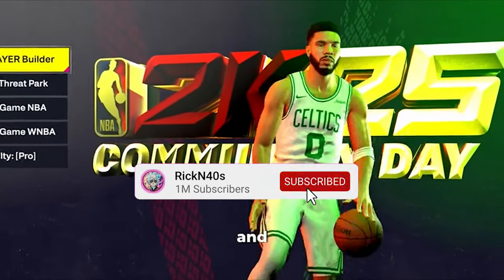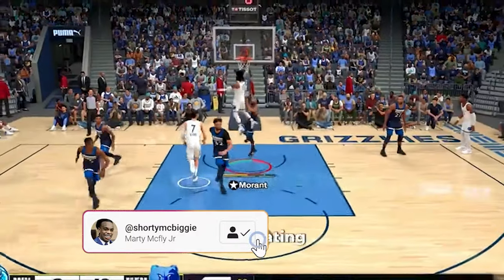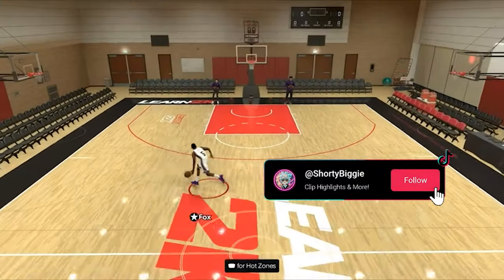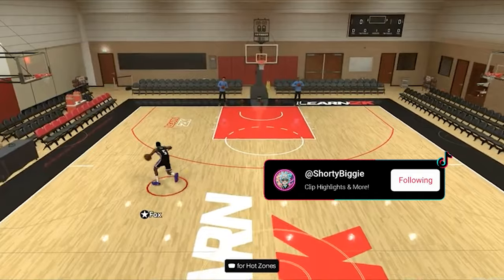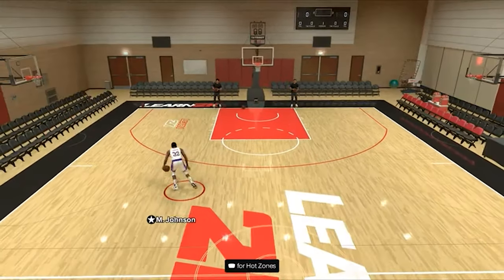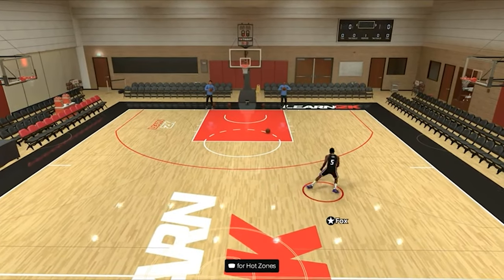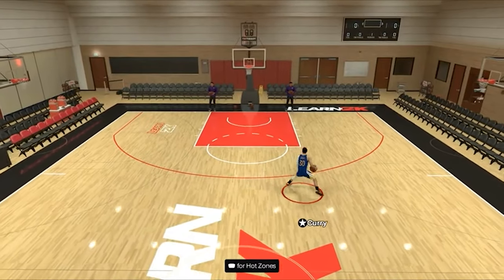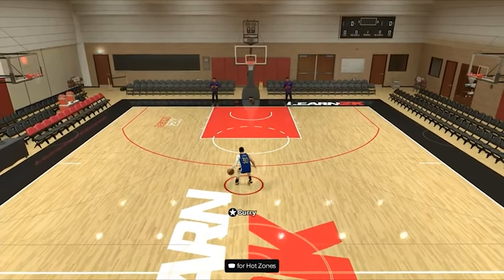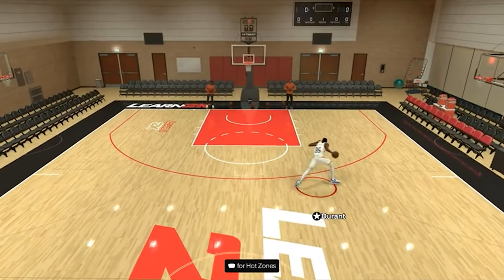Let's talk NBA 2K25 community today. Let's look at this gameplay footage we got on hand. It looks like Dirk broke dribbling somewhat — it looks like he figured out how to move, how to groove. This doesn't look bad at all. This footage is from young Dirk and he's moving, getting some same-side launches. He's figured out how to same-side launch pretty much out of an escape.